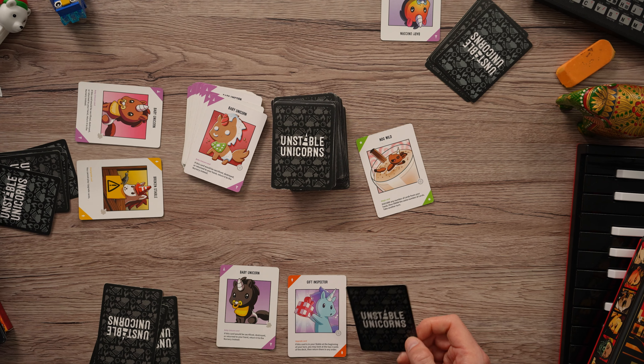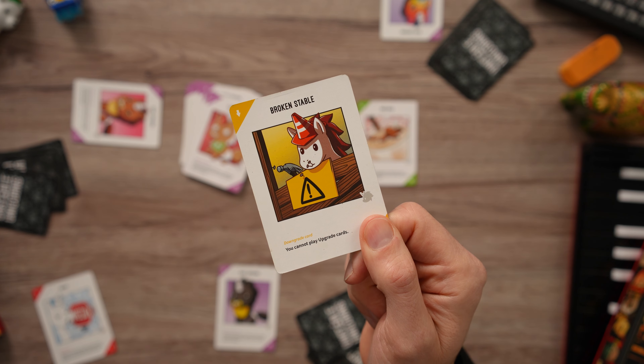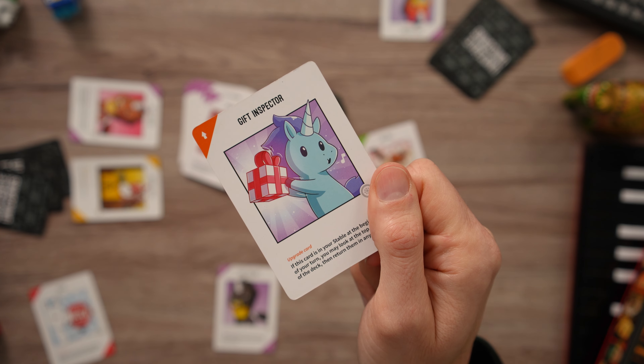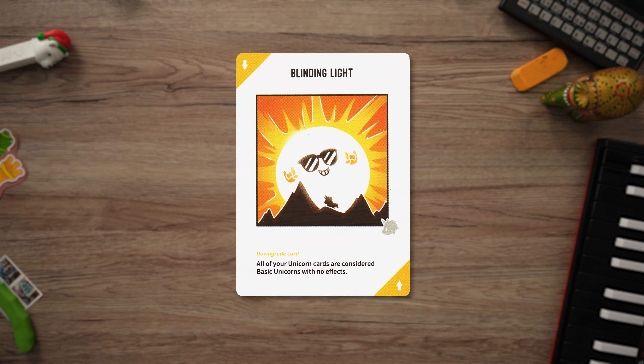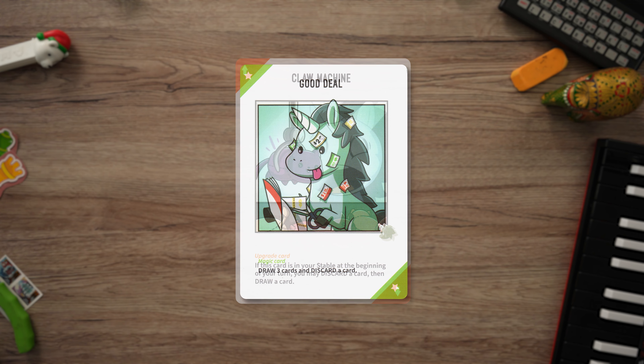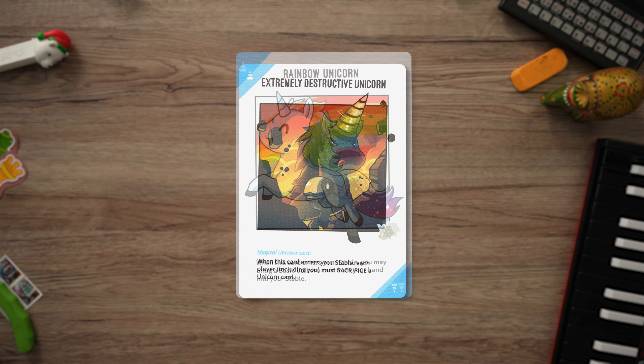In Unstable Unicorns, it's not enough to just build your stable with your unicorns. If you're playing without being aware of the other players, it's likely that they'll play downgrade cards on you or action cards that ruin your strategy. So you'll want to go on the offensive — sabotaging other players and stealing their unicorns. Because there are so many different unicorns and rules, it's unlikely that other players will remember all the abilities, and you might take them by surprise. But that's just the fun of Unstable Unicorns: it's the chaos and the fact that the game can turn on its head in just one round. We love playing Unstable Unicorns and I hope you will too. It's a fun game with great artwork, but don't be deceived by its colorful appearance — these unicorns are bloodthirsty. And your opponents might be too.